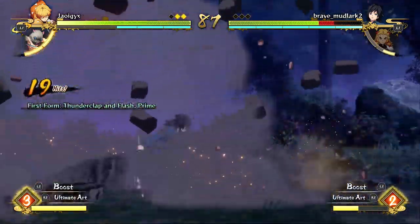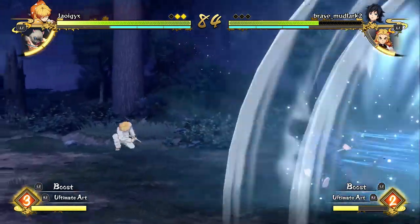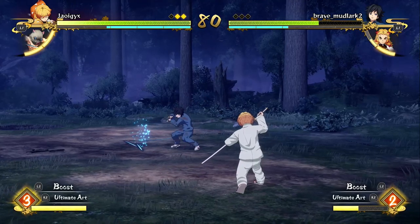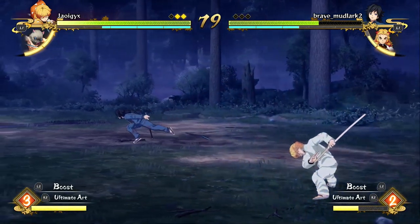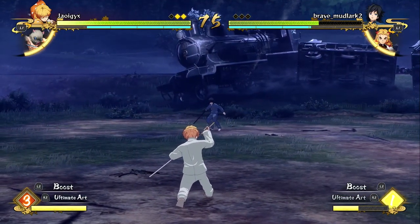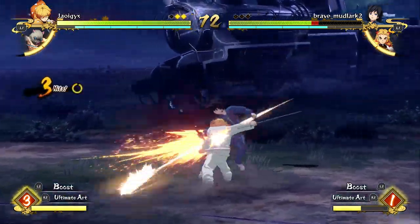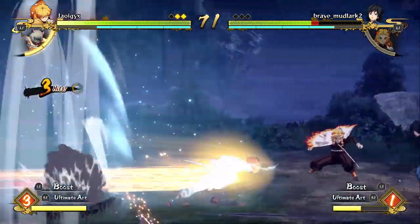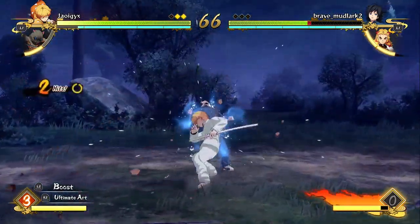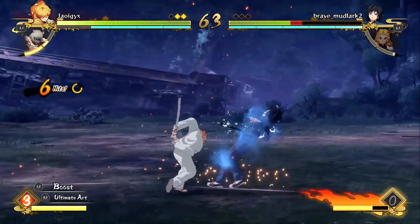That's the one problem with that Zenitsu combo we showed off — because the match is so laggy it's really hard to do. I think I'm just going to go for the normal spin combo, do a spin, get him to the ground, combo off of that, and then do a Prime or something. For scenarios just like this where the match is just so laggy you can't do any combo, I need to figure out a combo like that. The match is so laggy — Zenitsu just keeps dodging when I'm not telling him to.